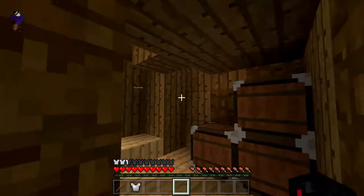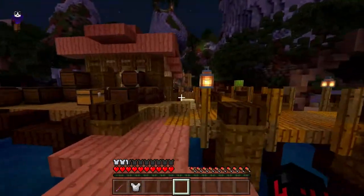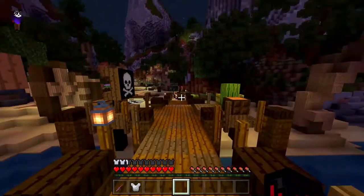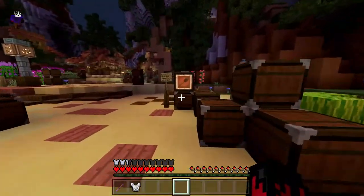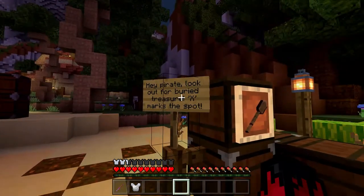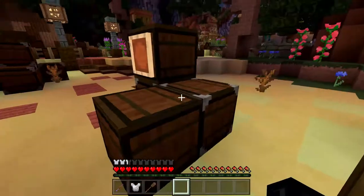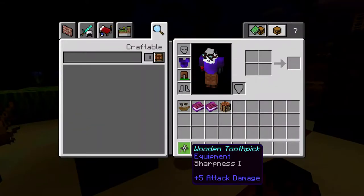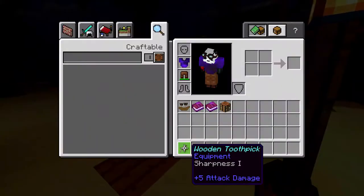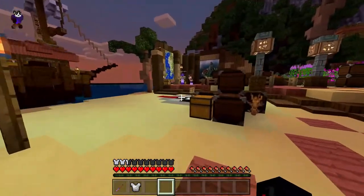All right, it's a big old island, right? Yeah, right here. We got to find the map. Hey pirate, look for the buried treasure — X marks the spot. I just gave you the shovel. Every pirate needs a compass. Right here is the big map with all the islands we need to go to. All right, I got a shovel. There's golden nuggets in there.